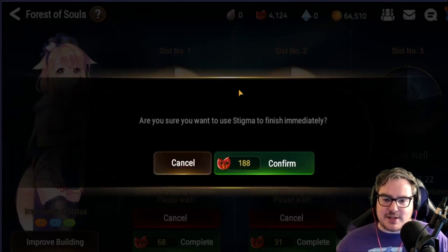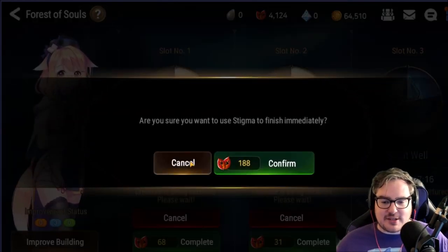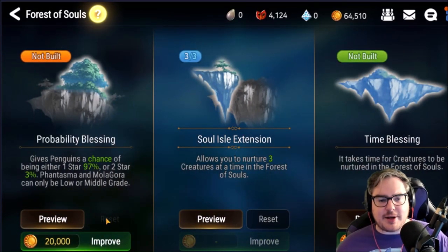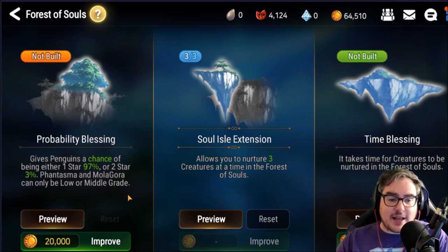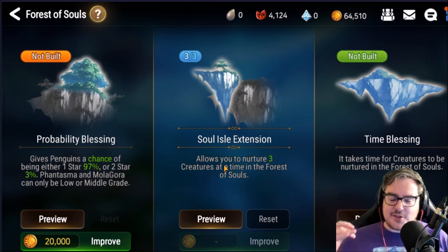For example, this one takes 188 right now. Had we had the 15% time off, it would take 15% less materials than this because it would have that much less time on it — so it saves so much Stigma. The left one, the probability blessing, is great for people who like to put in Penguins, but I personally like using Phantasm instead, so I kind of ignore that one for now.